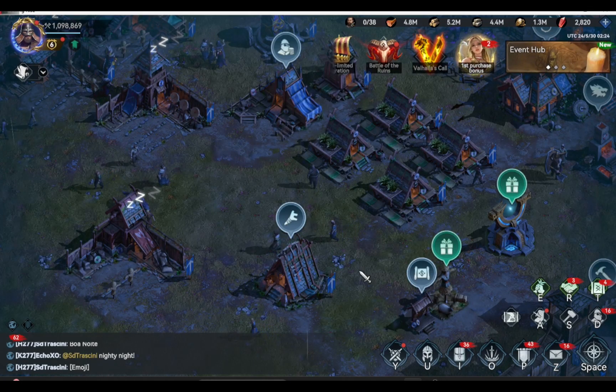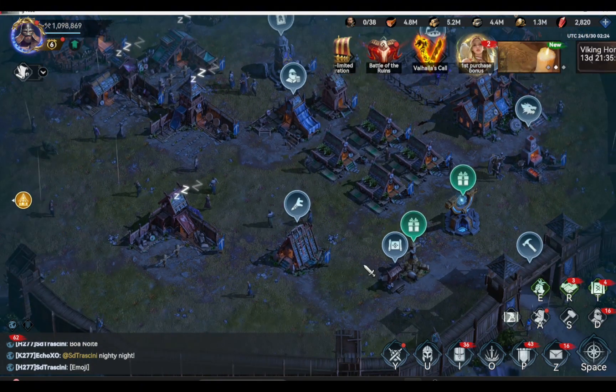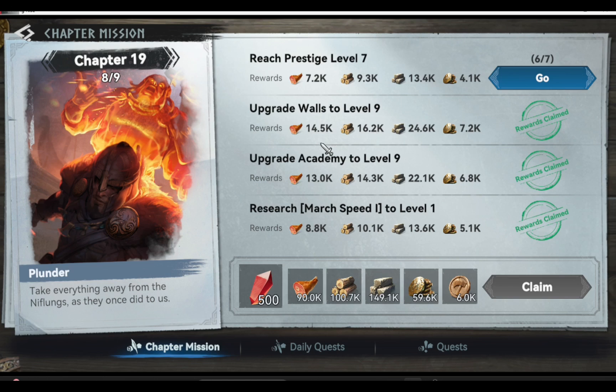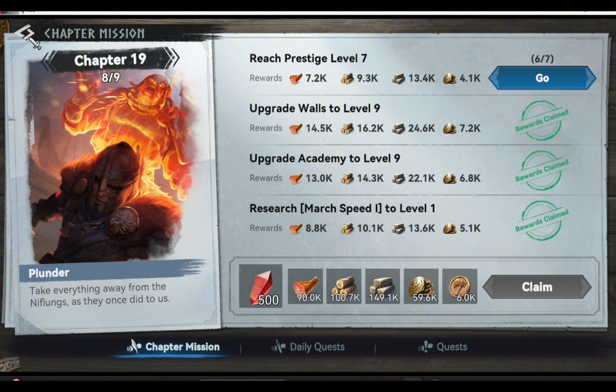If you have more time, then it would be good if you can finish the chapter quests, because every stage of the chapter quest grants you a lot of resources. But if you can't, then it's not a must. The first tip for your farm account is that you must be on the right tribe.